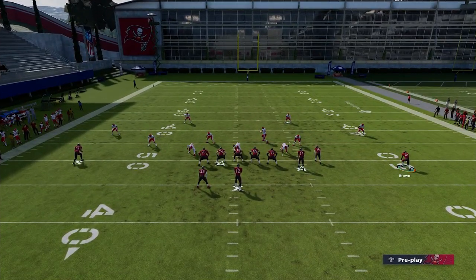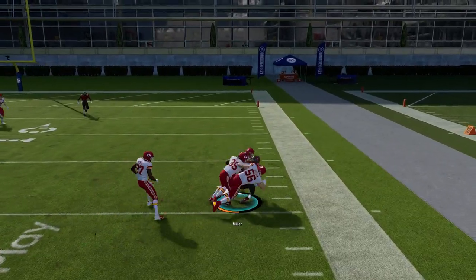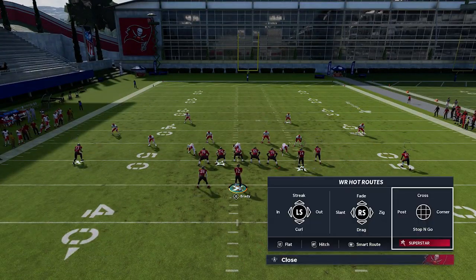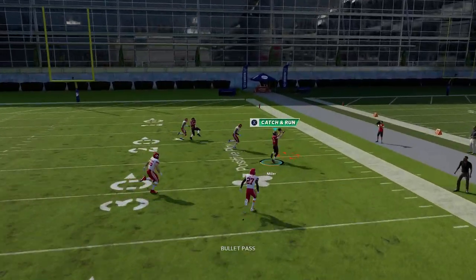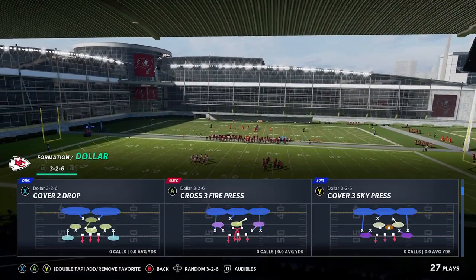Against Cover 4 Drop, you don't even have to motion in the B route. This play actually has more success against Cover 4 if you don't motion the B route in, because that keeps the cornerback out there. With a little pre-snap reading, the corner route is going to have a ton of success — we're talking 20 to 30 yards every single time on that route.